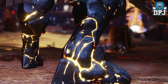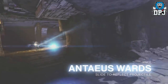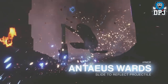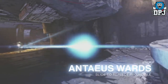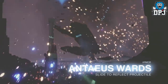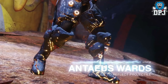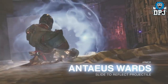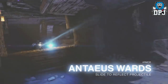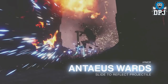Next up we see these new Titan exotic legs called the Antaeus Wards. These deflect projectiles such as rockets — just initiate your slide while a rocket is coming towards you. As epic as these sound, I think they won't be used much. Actually timing a slide for when a rocket is coming for your face would be pretty hard, and there are plenty of other Titan exotics people would probably rather use right now.